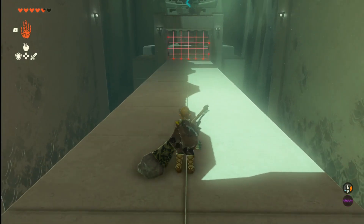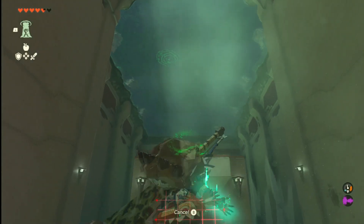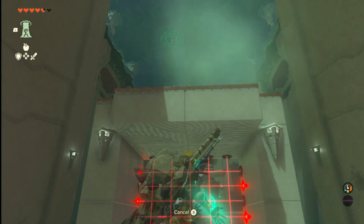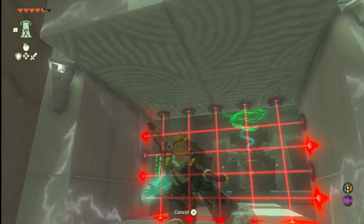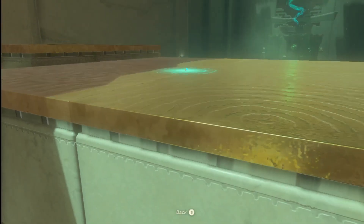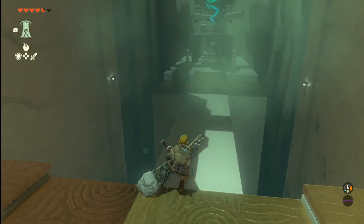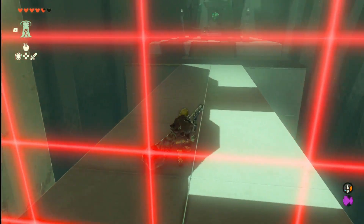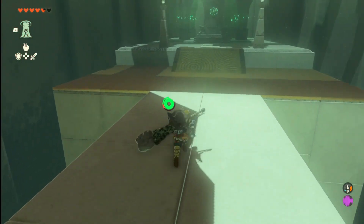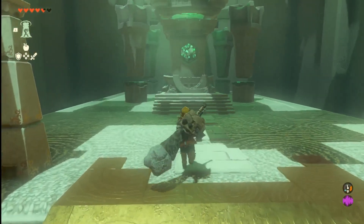Now for the final room — the final test. What you want to do is have your ascend ready, because the only way past this is to go up through here. Boom, get over it. Now we can run to the other side — run to the other side before that laser catches back up with you. And bam, you have beaten this dungeon.